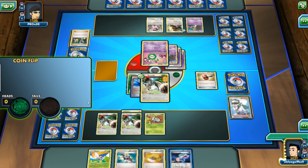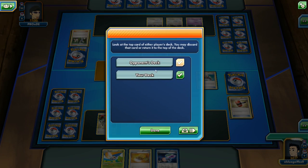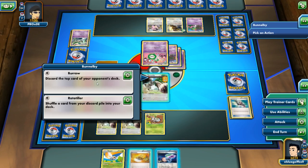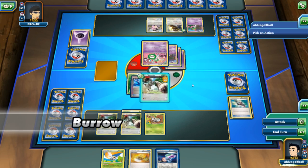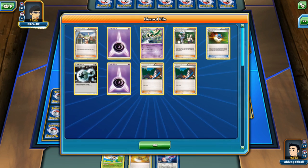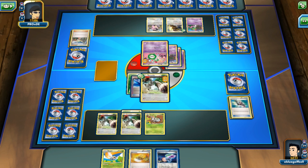We can get a Crushing Hammer. Let's take a look at my opponent's deck — hey, it's a Gallade! I will discard the Gallade, then discard and discard again. My opponent just lost a Bianca, not that they could have used it anyway with seven cards in hand.